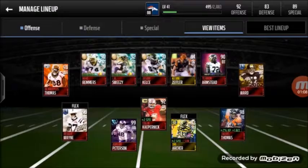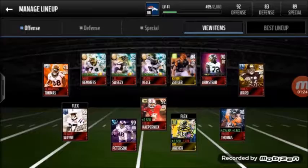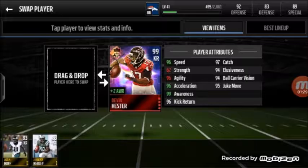This video is just going to be a review of this really cool card — it's nicer than my 99 overall Adrian Peterson. It wasn't easy to get and took a pretty long time. The stats are: 96 speed, 62 strength, 96 agility, 96 acceleration, 99 awareness, 96 kick return, 97 catch, 94 elusiveness, 94 ball carrier vision, and 95 juke move. You can't sell him and you can't buy him on the market — you can only get him through leagues.